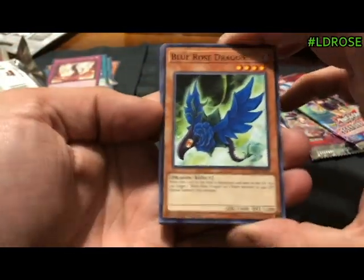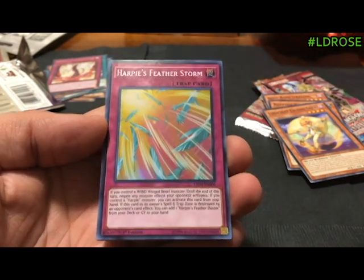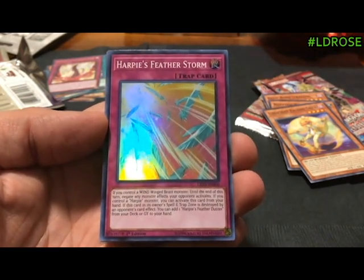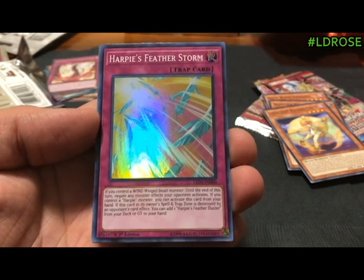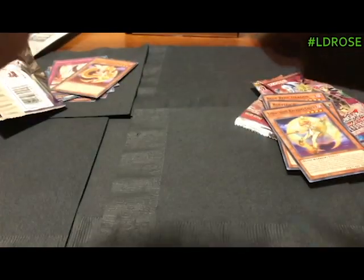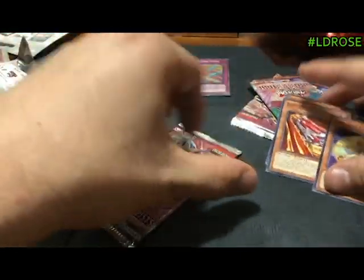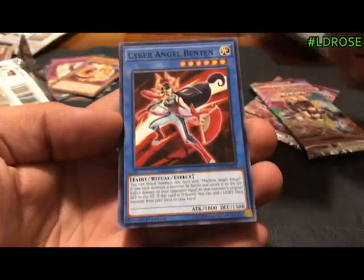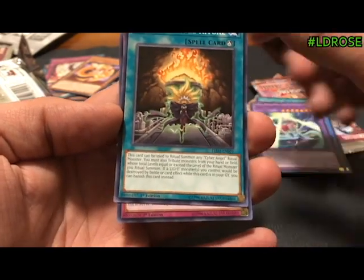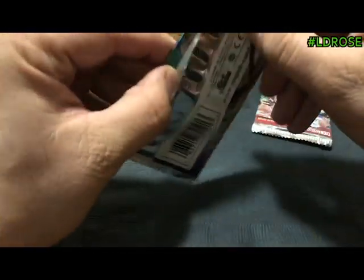Blue Rose Dragon — it sucks that it's a dragon and not a plant, because I think it had a lot of potential the other way around. The other ones I think are plants. Ruffian Rail Car, Kaleido Chick. There's a Super Rare — Harpy's Feather Storm: while you control a WIND Beast monster, negate any monster effects your opponent activates. You can activate this card from your hand if you control a Harpy. If this card is destroyed in the spell or trap zone by an opponent's card effect, add one Harpy's Feather Duster from your deck or graveyard to your hand. I wonder if they're planning on putting Harpy's Feather Duster back on the list, or it's just a tease. Either way, a hand trap that negates monster effects is pretty solid in that deck. Harpy Lady Phoenix Formation, Benten, Luna Light Cat Dancer, Machine Angel Ritual, and another Blooming of the Darkest Rose — really only one foil out of 12 packs, a little disappointing.